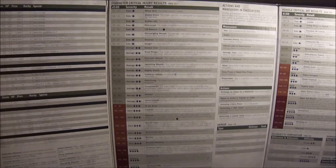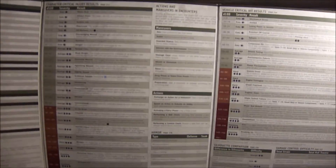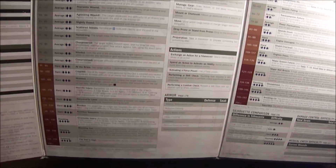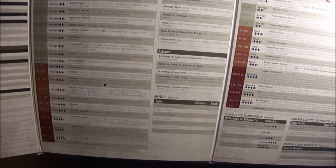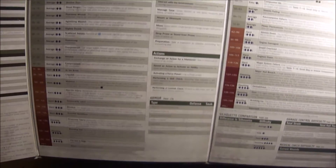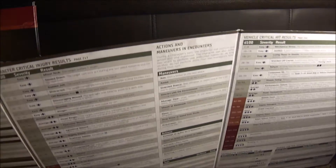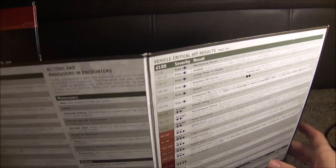Here is what happens when you get critically hit — the rolls you make, and it adds that many difficulty dice to your pool. You have to roll a D100 to find out what your wound is, and if you get 151 plus, you are dead. There are the maneuvers you can make, and actions — because you can spend an action to activate an ability, a force power, or do a skill check. There is the armor down there and how much it blocks, but armor is not super important in Edge of the Empire because you don't really get it very much.